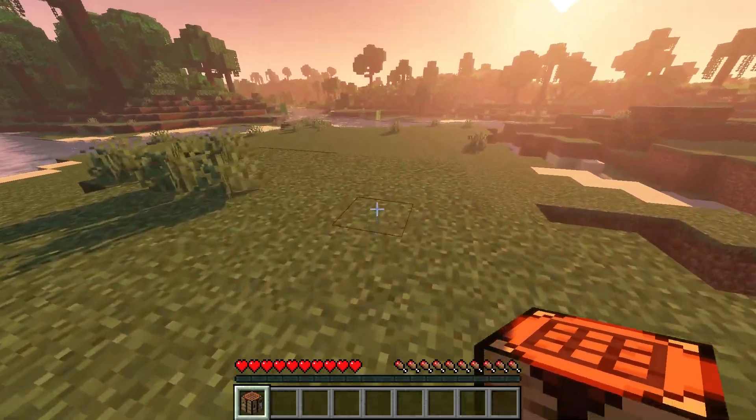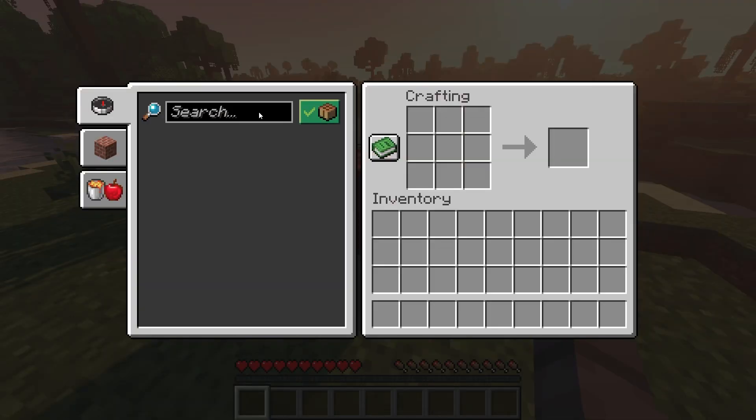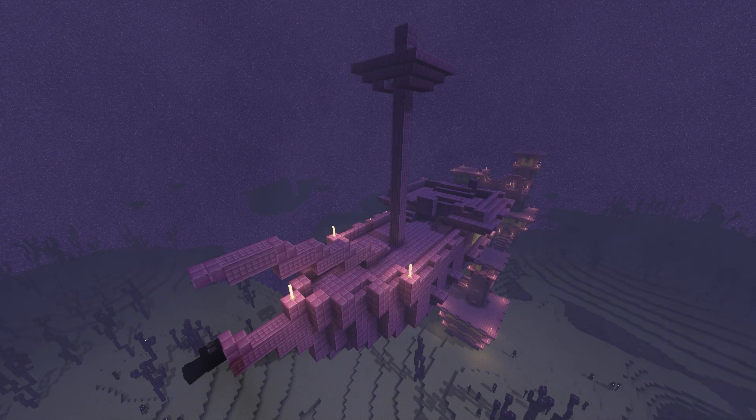First things first, the Elytra can't be crafted like your regular Minecraft gear. That's right — no crafting tables or magical recipes here. To get the Elytra, you'll need to embark on a little adventure to The End. And not just anywhere in The End, but to an End City. These towering structures are where the elite mobs hang out, and if you're lucky, you'll find an End Ship. That's where the treasure lies.